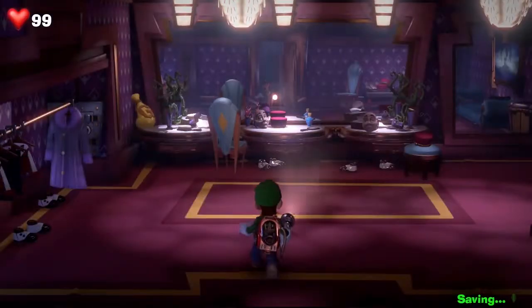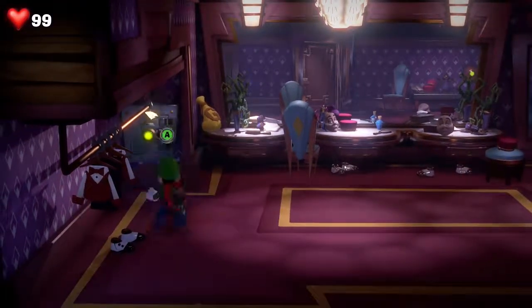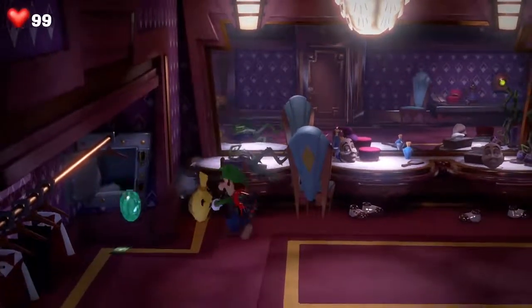The second gem is when you come into the dressing room behind that purplish coat. You're going to find the safe, open it with your flashlight, and then it's going to reveal the second gem.